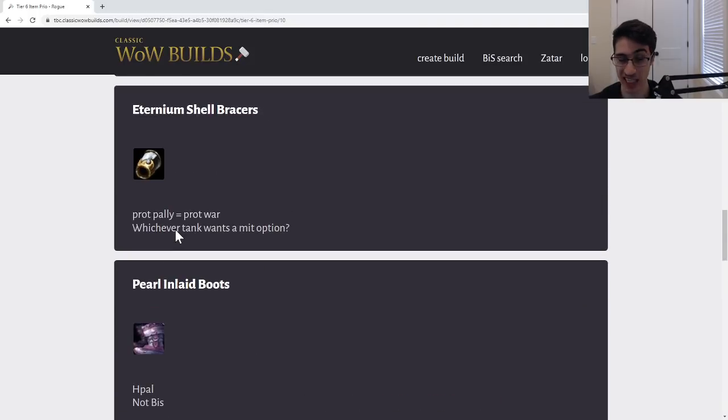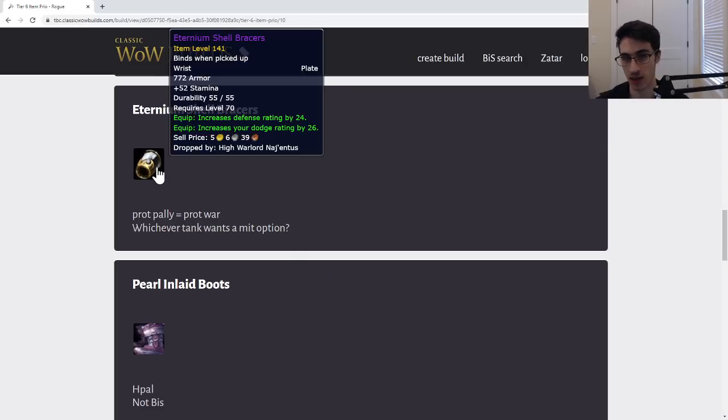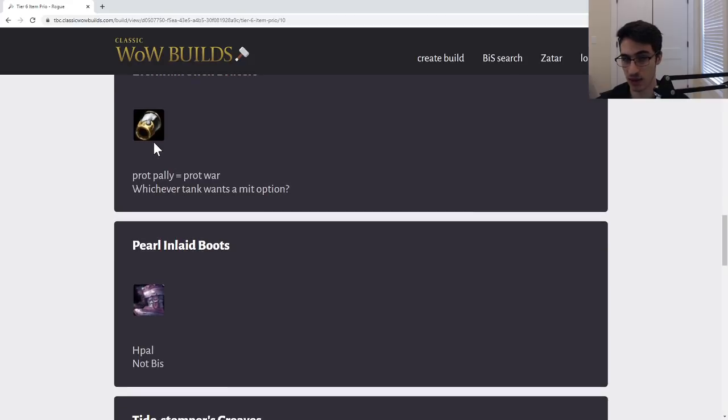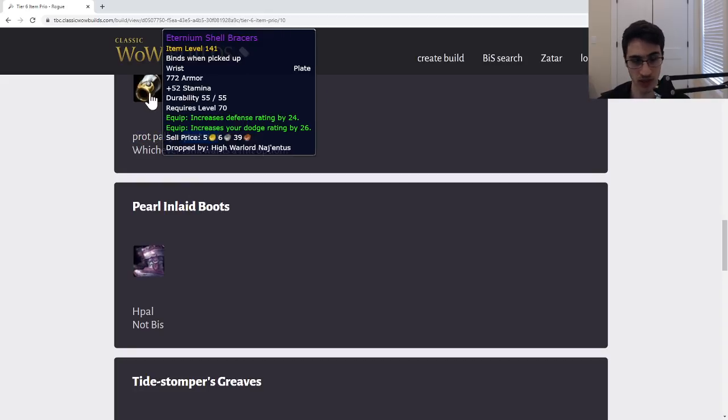The Aeternum Shell Bracers are not going to be on a BiS list for any tank except maybe a full mitigation set. Give it to whichever tank you feel would use a mitigation option. Not a big deal, but technically BiS mitigation. Prot Paladins get brand new wrists that are really good, so you could give this to a Warrior first, but your Warrior probably won't use them if they get the PvP wrists except for a few sets.